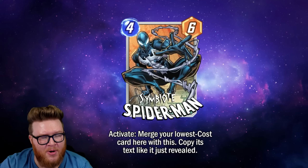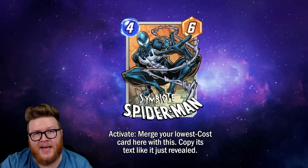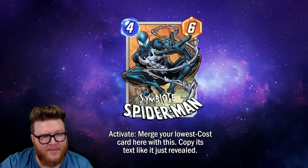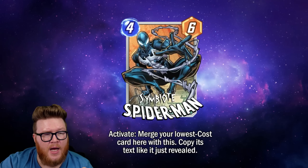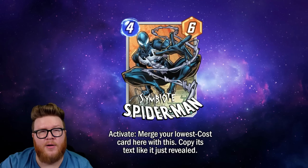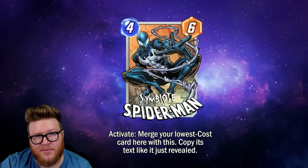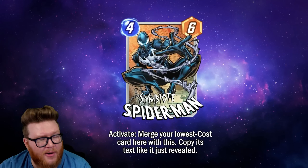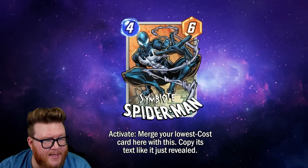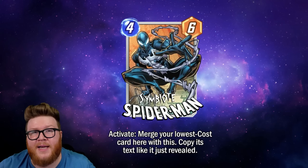I'm curious how you think all of this is going to work. Maybe it works with On Reveals too, but that seems kind of crazy — because then you could play it on four, play Black Panther on five, activate Symbiote Spider-Man with the Black Panther, merge it into an eight-power Black Panther that's now fourteen, then it doubles again on reveal giving you a twenty-eight power card for Arnim Zola or Taskmaster. That seems silly but we'll see.